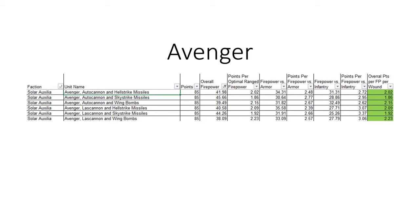The Avenger does have six different ways you can build it. The Skystrike option is the best anti-air in the game, so either of the two loadouts — either the Las Cannon or the Autocannon — with the Skystrike can perform quite well. Its points per firepower per wound actually dips below the 2.0 value, just like that Thunderhawk we saw earlier. Notably, the Hellstrike and the Skystrike are safe because they both have a 30-inch range, so you can sit back with not much counterplay. The Hellstrike is going to be your anti-armor option if you need something dedicated to anti-armor.